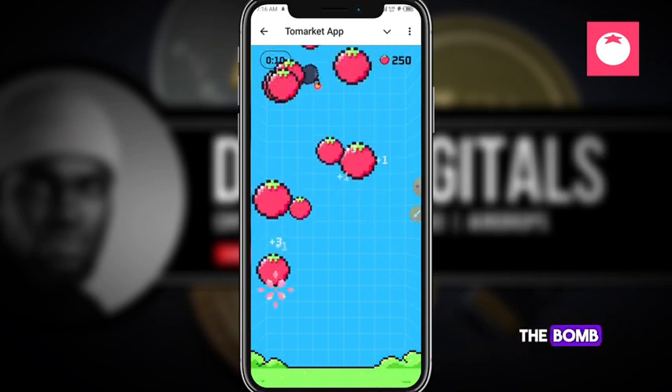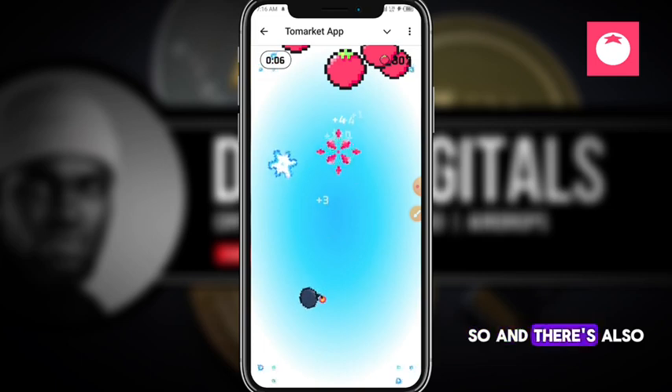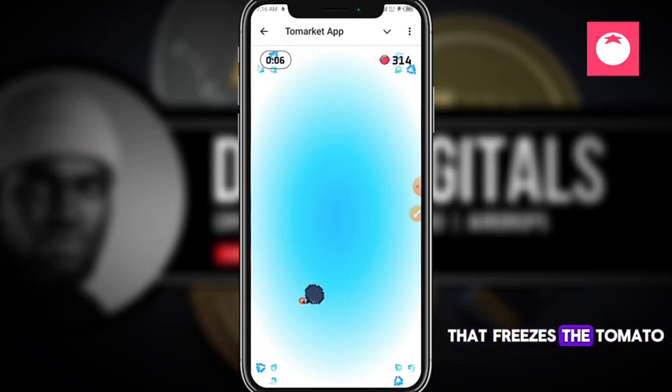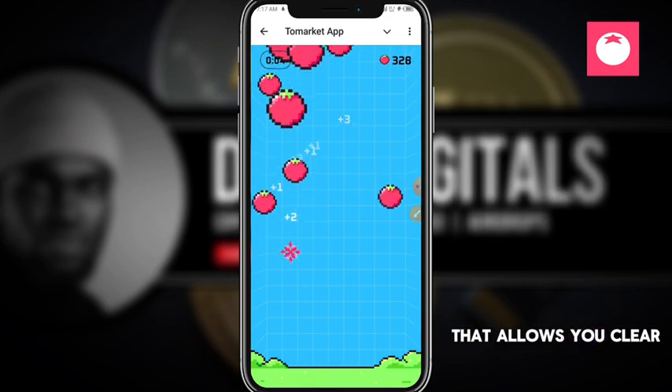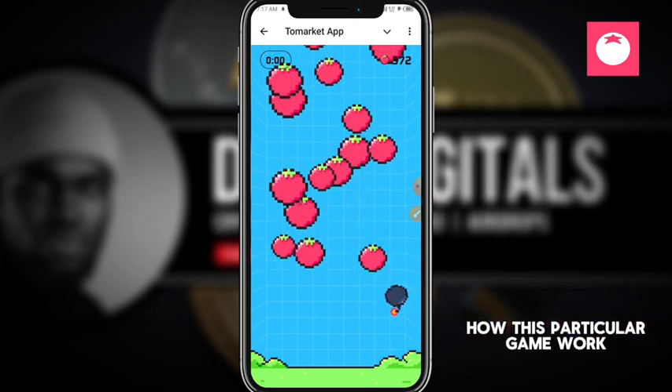There is also a bomb in the game, so you need to be very careful not to hit it — because if you hit the bomb, your points will reset. There's also a freeze button that freezes the falling tomatoes, allowing you to clear them all out.